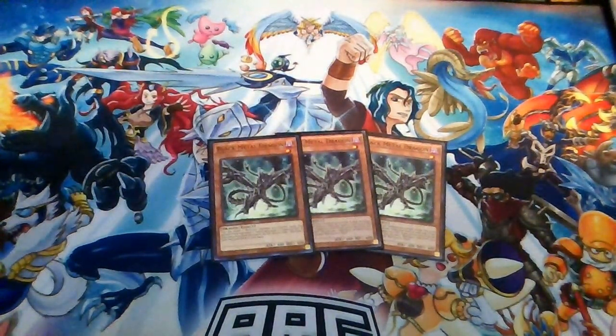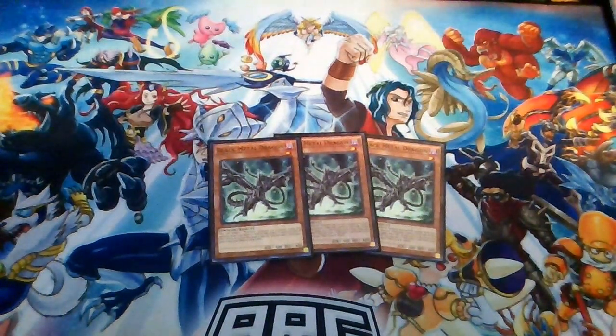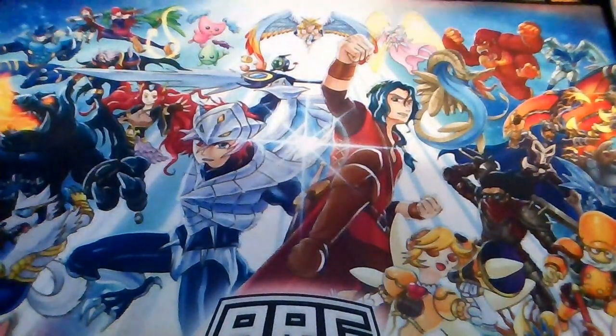Next up is another one-card starter: Black Metal Dragon. The reason this is a one-card starter is because you can normal summon it to make Striker Dragon, use Black Metal Dragon to search Red Eyes Darkness Metal Dragon, banish Striker Dragon to bring back Black Metal Dragon, and get to Romulus, which of course means you're going into your full combo. That's about it for Black Metal Dragon — it's a one-card combo and doesn't do much else, which is why we play it at three.